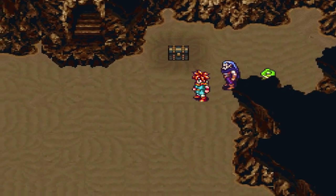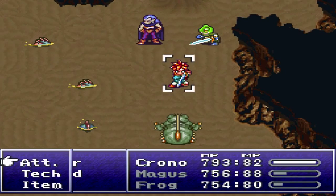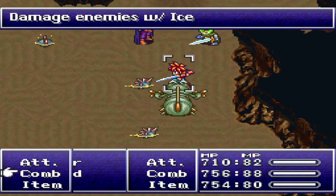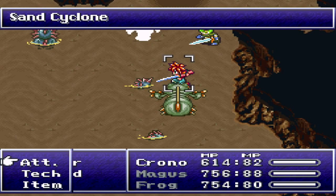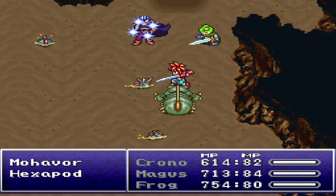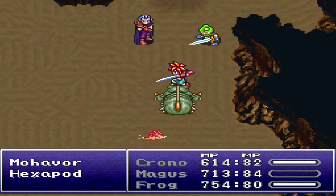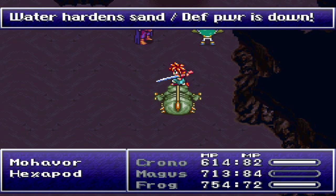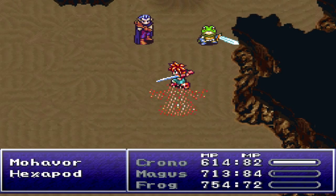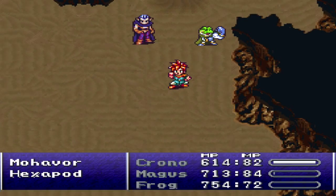Obviously it wants me to get that chest, but it's not going to be that easy. We have some new types of enemies and also a crawly enemy. Let's use Ice 2 and with Frog we'll use Water 2. They said they're susceptible to water - hopefully that includes Ice. 800 to everybody. Water-hardening sand, defense power is down. It's the same mechanic as the dinosaurs in the Tyranno Lair - once you hit them with water, their defense goes down. Chrono leveled up too. That's always nice.